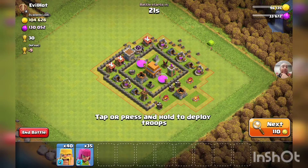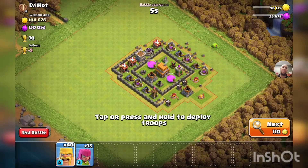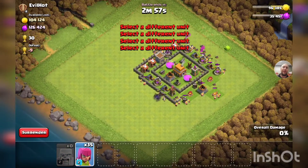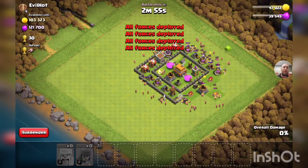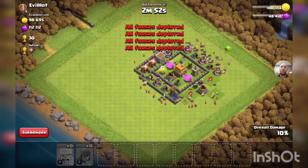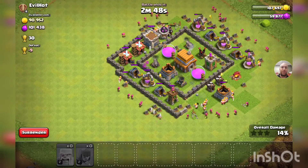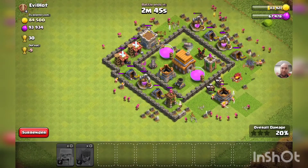I really wish I had clan castle hogs right now. Wow — okay, 100,000 gold, 130,000 elixir. What, this is crazy! Looks like half storage, half collectors. So we're just going to do four-finger deployment around the entire base — get our barbs in there taking down all the defenses and let our archers do the actual work of collecting the loot.